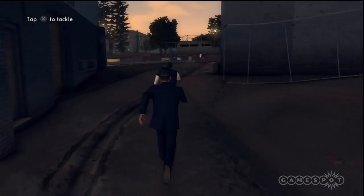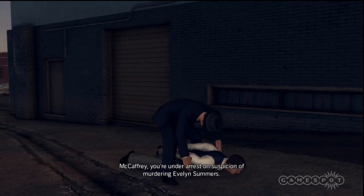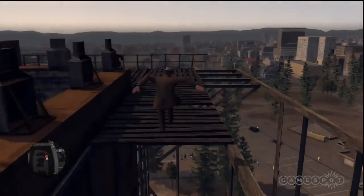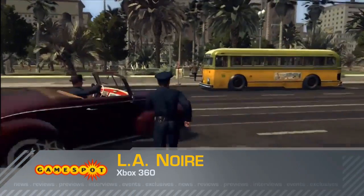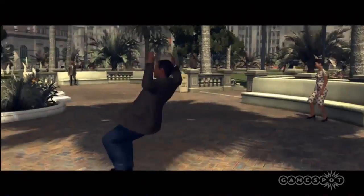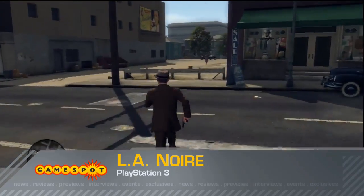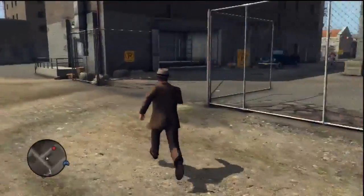Not everyone you pursue ends up dead, though. You regularly find yourself pursuing suspects on foot, and these chases don't always end with someone headed to the morgue. Pursuing suspects is easy — you just try to keep Phelps headed straight for his target, and he handles all the climbing over fences and leaping between rooftops automatically. In some cases, you have the option to try to bring the suspect to a halt by firing a warning shot. To do this, you must keep your reticle fixed on the fleeing suspect for a few seconds as a meter fills up. But strangely, there are many chases in which you're not given this option. It's clear that the game doesn't want you stopping suspects before you've experienced the thrilling chase through a crumbling movie set or whatever else it may have in store, but this restriction nonetheless feels artificial and limiting.